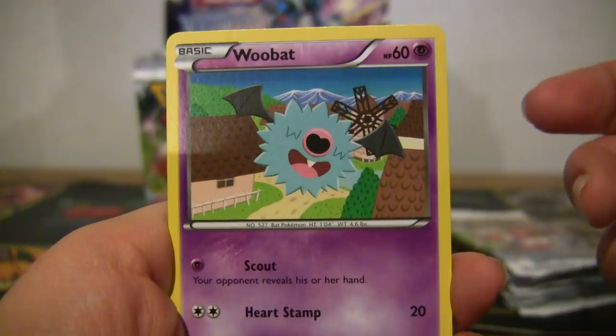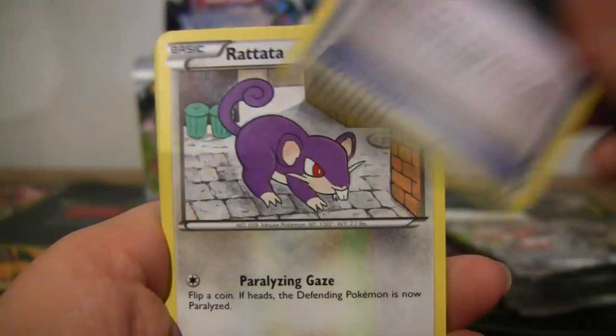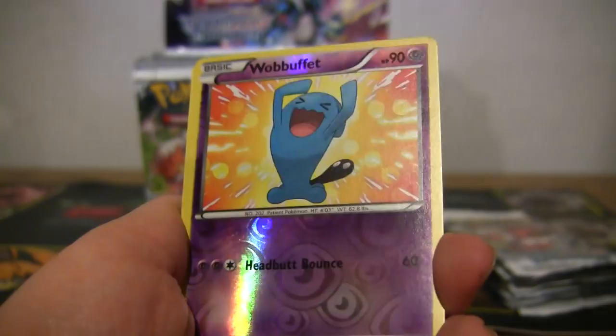Rattata, Makuhita, Town Map, Dusclops — boo, you know it — reverse Wobbuffet, and Audino rare.